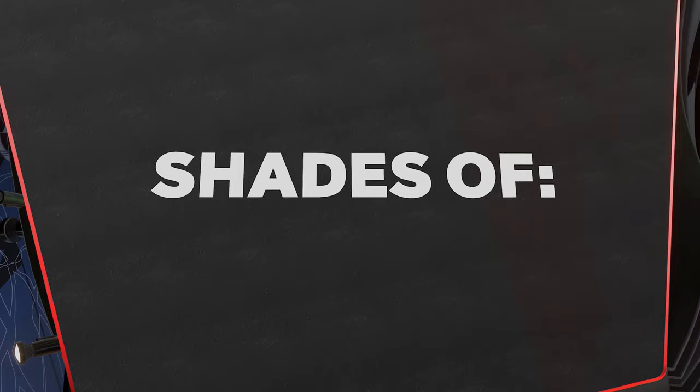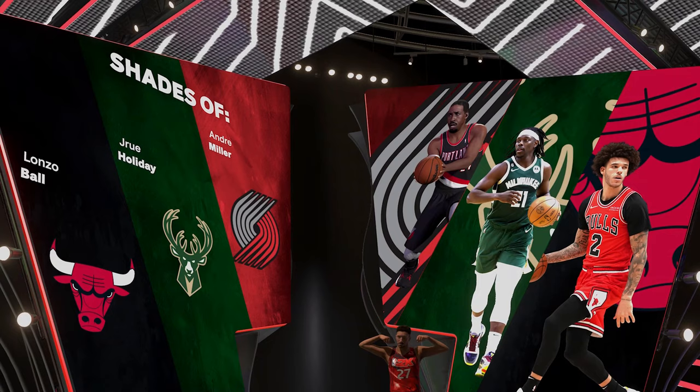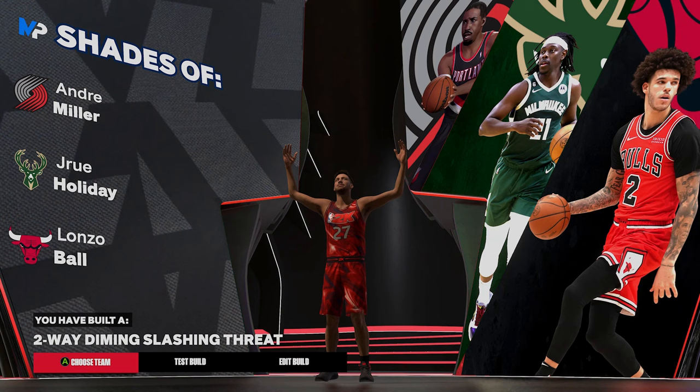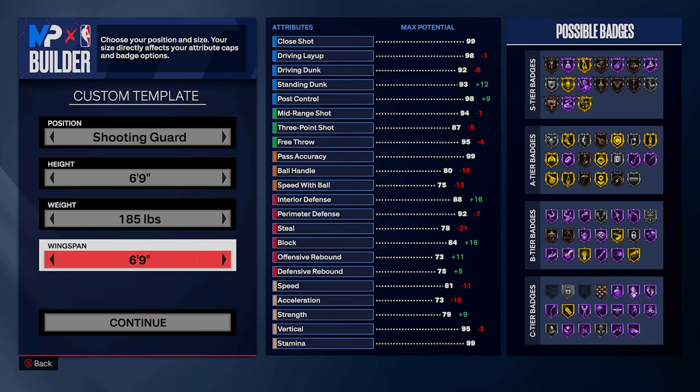This build reminds me of Lonzo Ball, which you do get shades of. This rare name build is going to be called the two-way diamond slashing threat — obviously not a very common name, haven't seen this one online just yet. Now let's get into the shooting guard build.